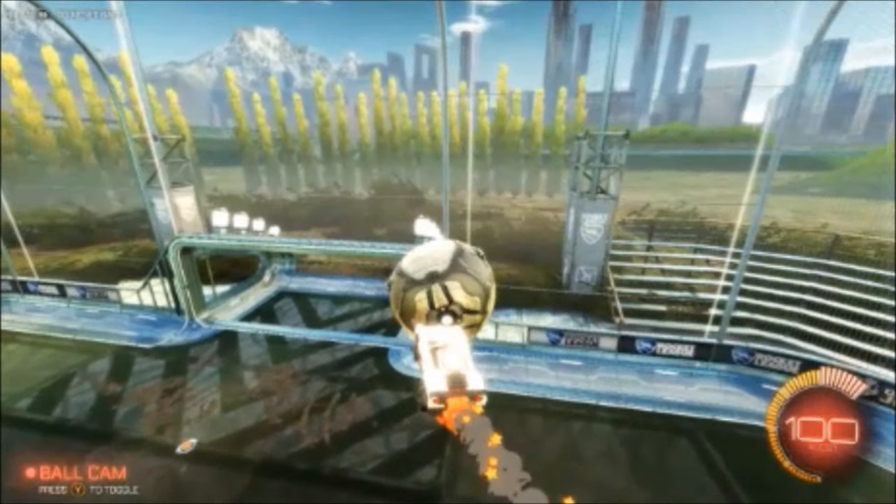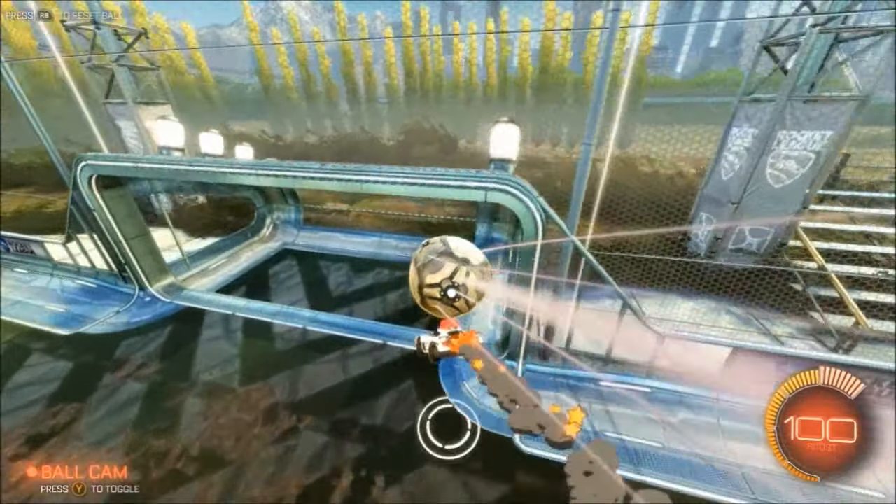Make sure to pay attention to the lights. Once you have carried the ball far enough, stop boosting and let it fall in front of your car. Once your car is lined up with the middle of the ball, start boosting and push it into the goal.